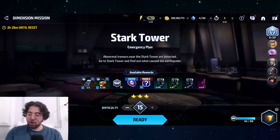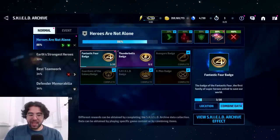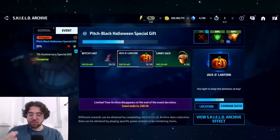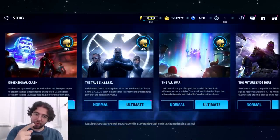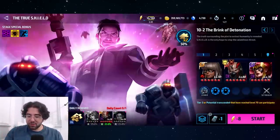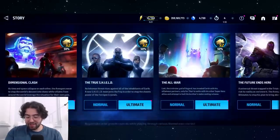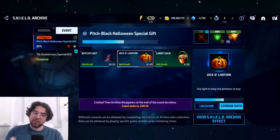That takes care of the candy sacks and the witch's hats, but not the pumpkins. For the pumpkins, if you go back to the archive and click on location, you'll see they come from story mode. My recommendation is to do your story mode farming that you would normally do — hopefully story mode Ultimate, not Normal. Do your daily runs there. I've done mine every single day since the event started and I'm already more than halfway to my 20 pumpkins.